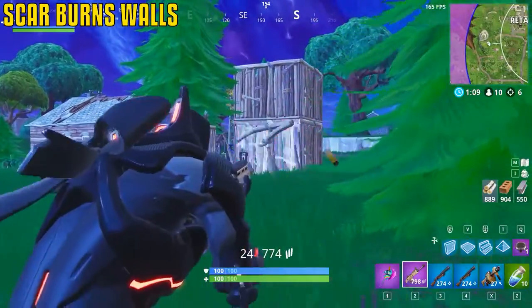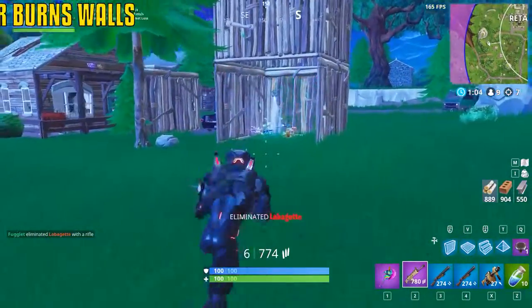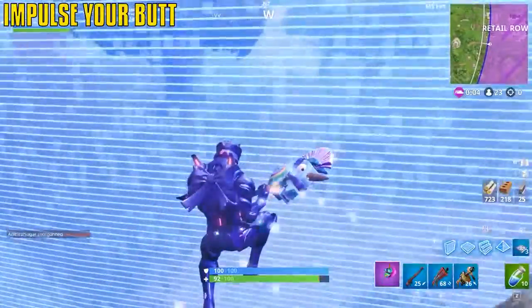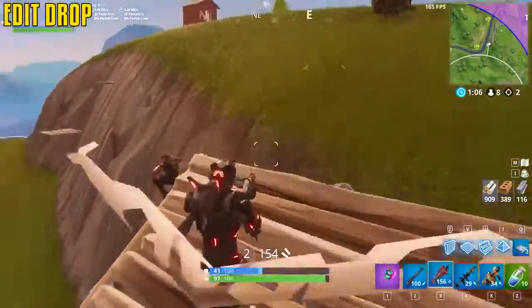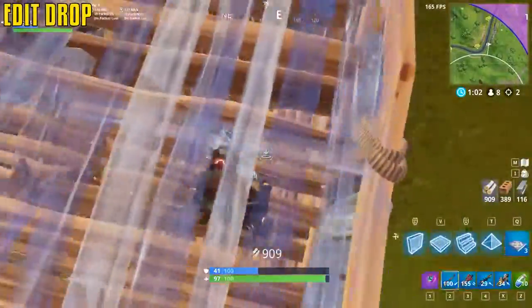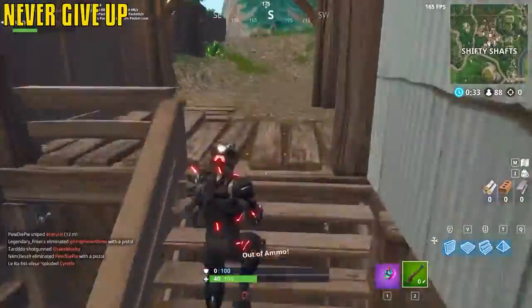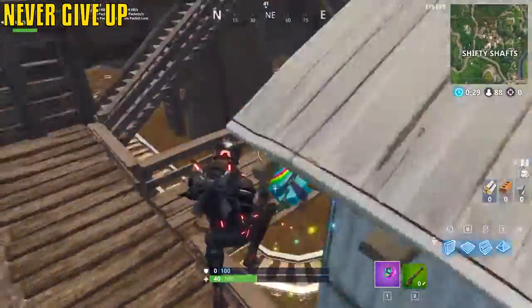The SCAR's fire rate and damage output allows you to burn down walls — some bullets will go through and hit the enemy. Impulse grenades can save you if you're outside the zone, and you can even boost teammates with them. Editing down into an opponent's face is a very good way to practice editing — instead of building up, just edit and surprise them. Never give up no matter what weapons you get.